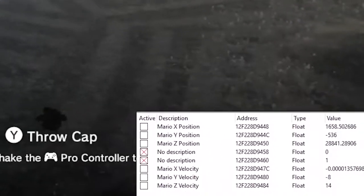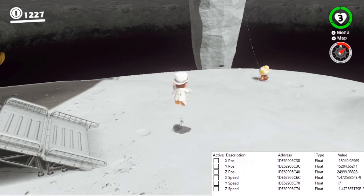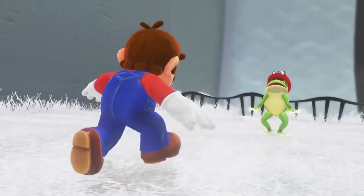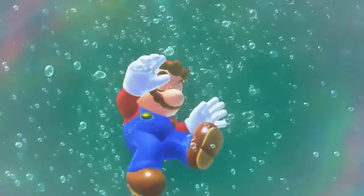So far in this series, we've figured out the basic mechanics and values behind most of Mario's actions, as well as how they work on the moon. The last major aspect of the game to dive into is how that movement changes when Mario captures something. There are 52 unique captures in the game, so we won't be covering all of them today.